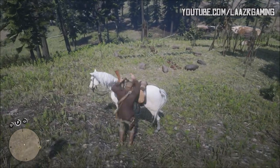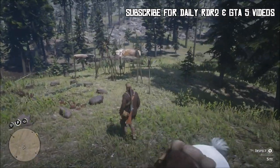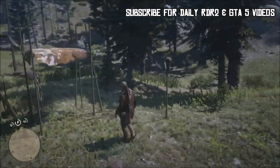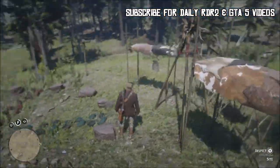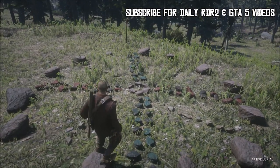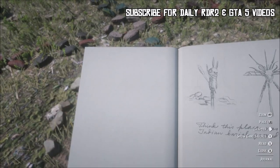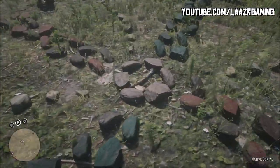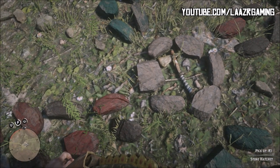The location name is a bit of a tongue twister, but it is right here as you can see — west of Strawberry. Once you guys arrive close to the location it will be very obvious to spot. As you can see there is tons of Native American paraphernalia all around, obviously being a burial site. You'll also be able to take notes of this site in your journal, which could lead to more game completion. All you have to do is walk up to the center of the burial site and pick up the stone hatchet — and from here you've unlocked it forever.